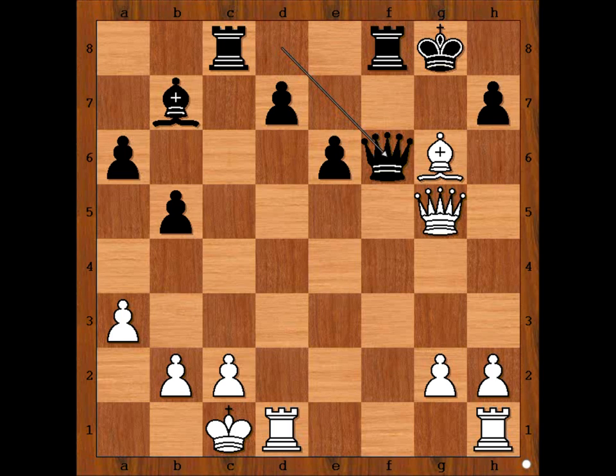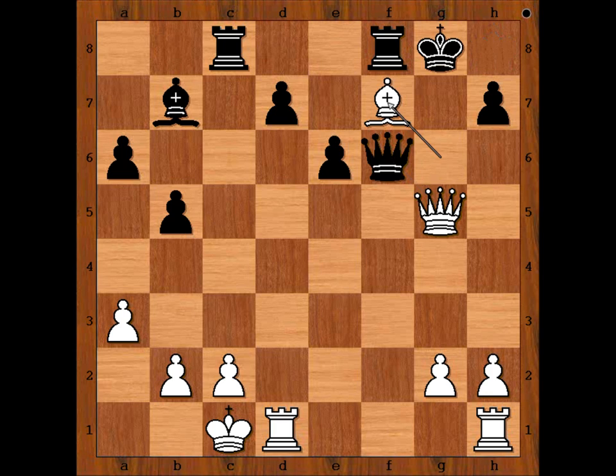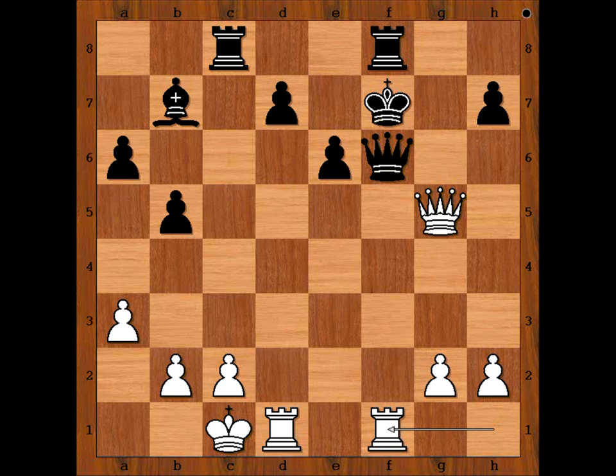What did you find? Carlsen played Bishop takes pawn on h7 check. Bishop to f7 check is also winning. If King goes to h8, then Queen takes Queen. If King takes Bishop, then Rook from h to f1 is winning.